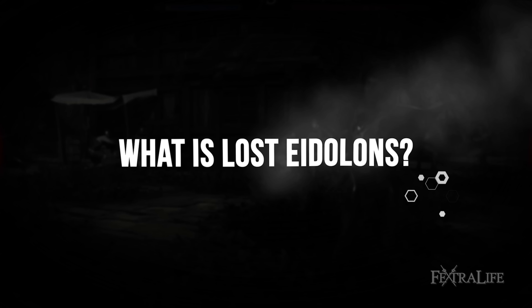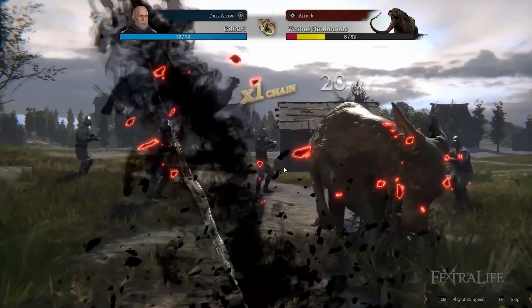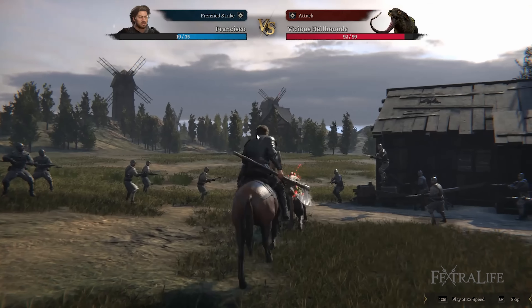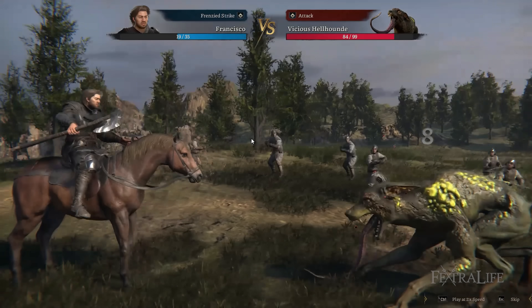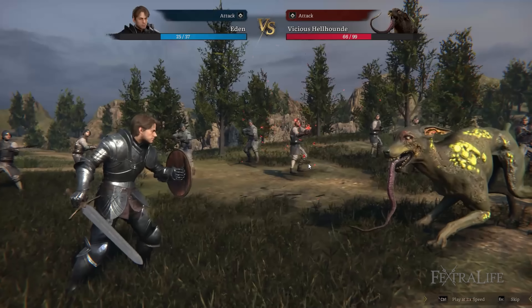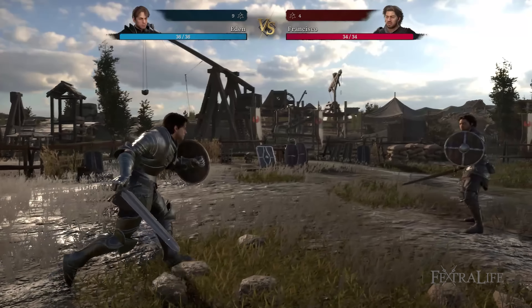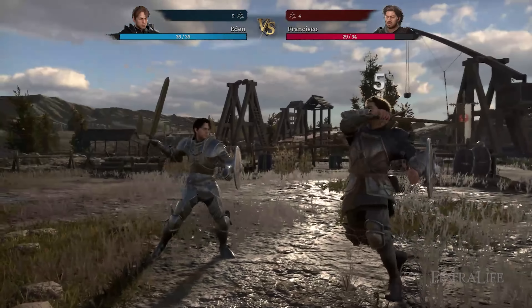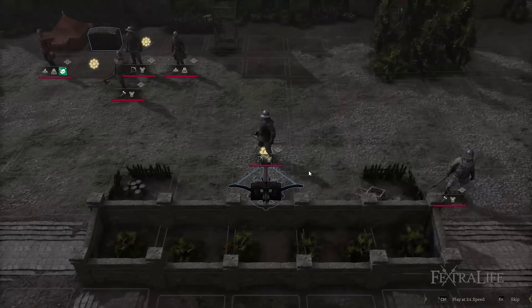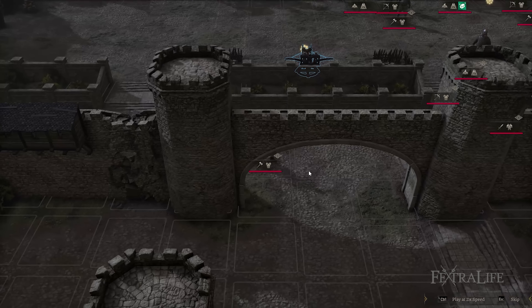What is Lost Eidolons? It is a tactical turn-based RPG comprised of several classes and skills available for customization, grid-based combat mechanics, and a camp system. Exploration is not really a core focus of the game — you will not traverse across the continent of Artemisia to recruit mercenaries and experienced soldiers in your ranks. Instead, you will engage in strategic combat and complete quests in the camp to improve your relationship with allies. At its core, Lost Eidolons is Fire Emblem: Three Houses in almost everything except for the story setting and art style.